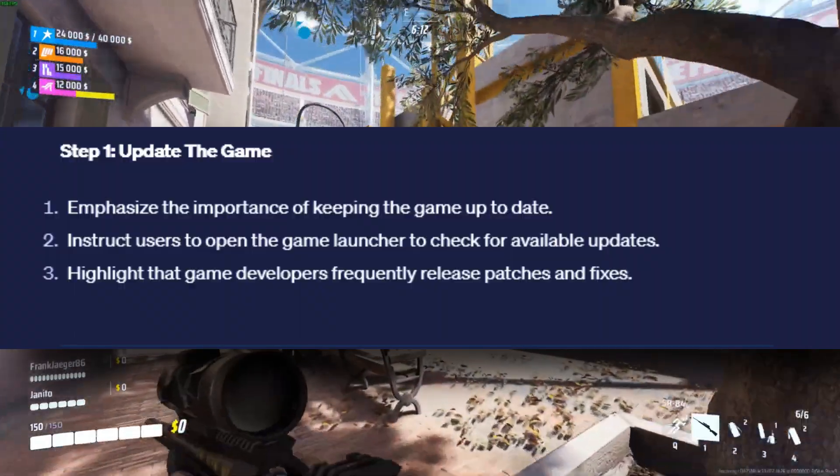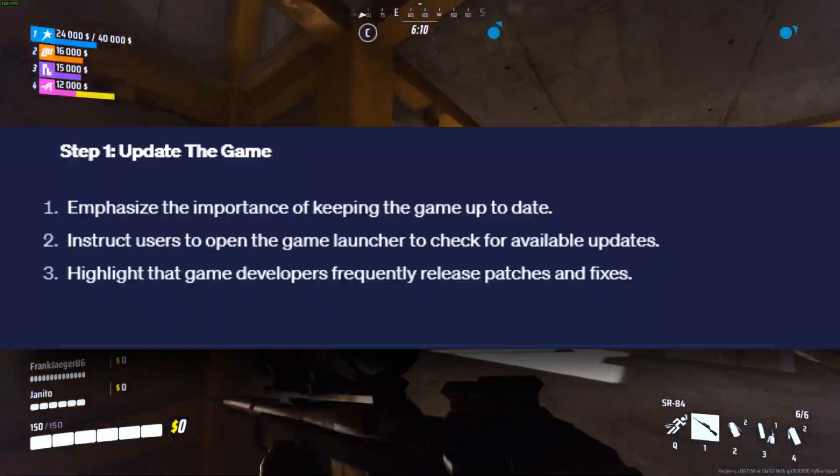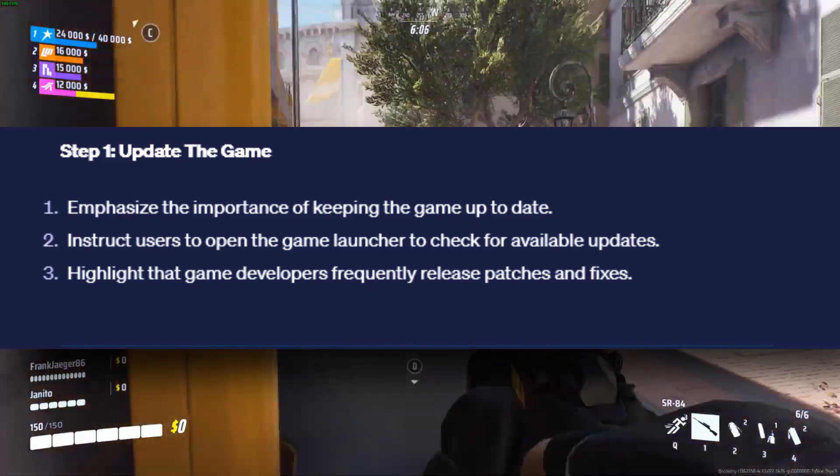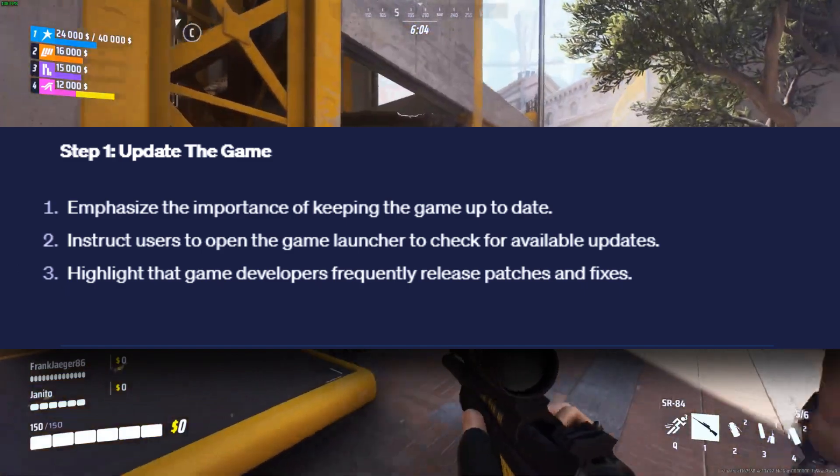First things first, make sure your game is up to date. Open your game launcher and check for any available updates. Game developers often release patches and fixes, so keeping your game current is crucial.